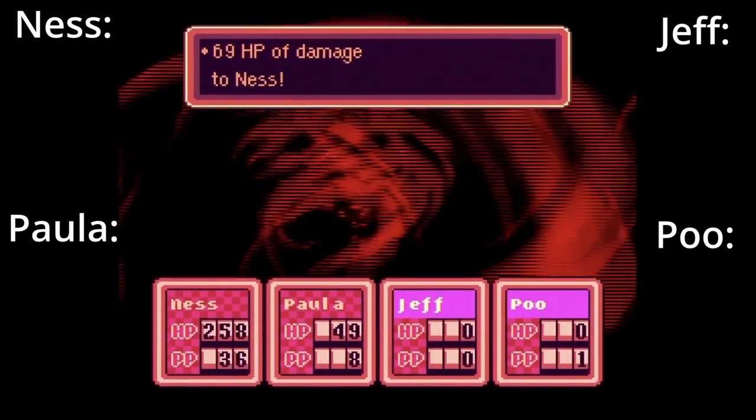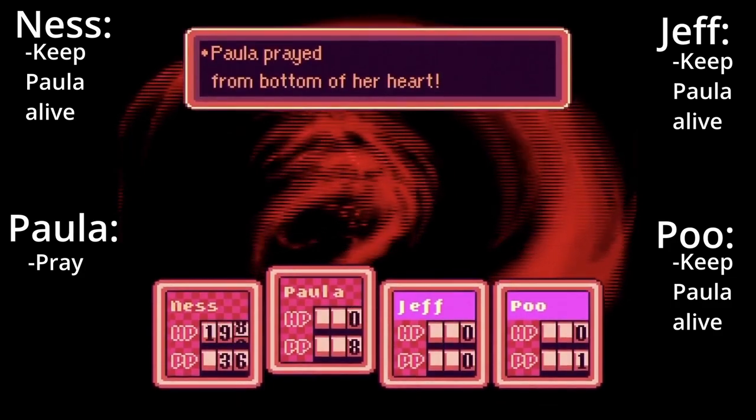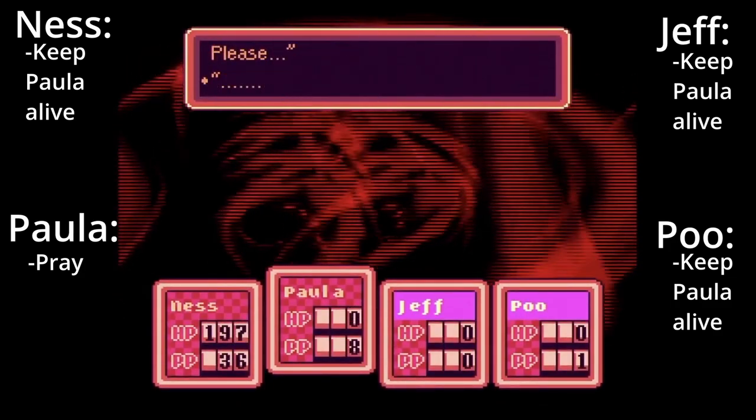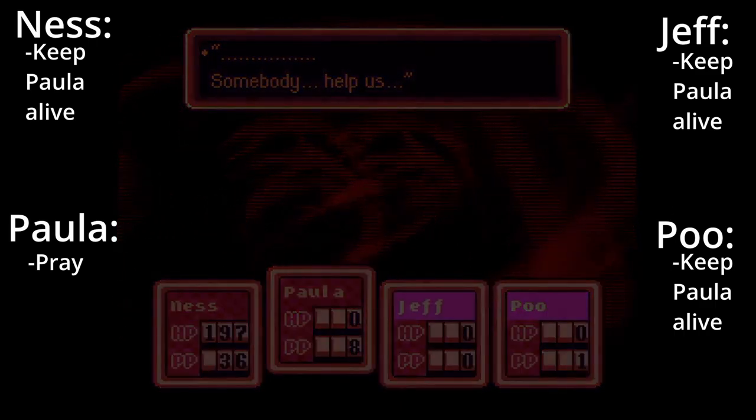Giygas Phase 3. Your only focus should be keeping Paula alive at all costs, as no attacks will have an impact. This is the last fight in the game, so there's no shame in using all of your items. Have Paula use the Pray command a total of 9 times in order to finish this masterpiece of a finale.